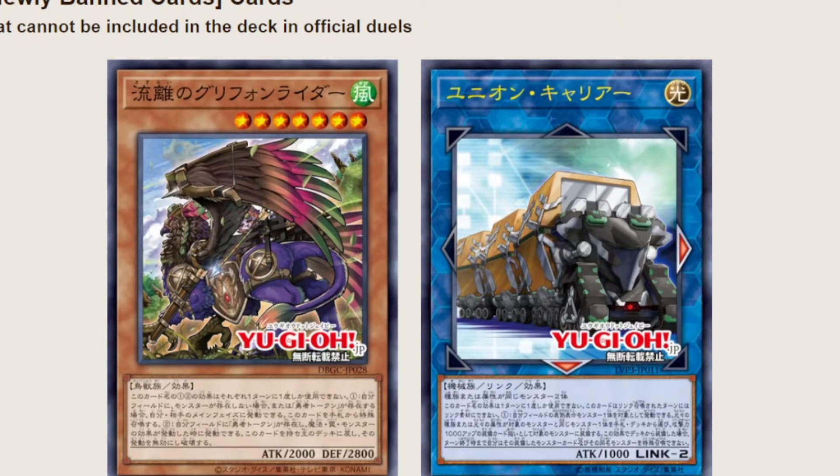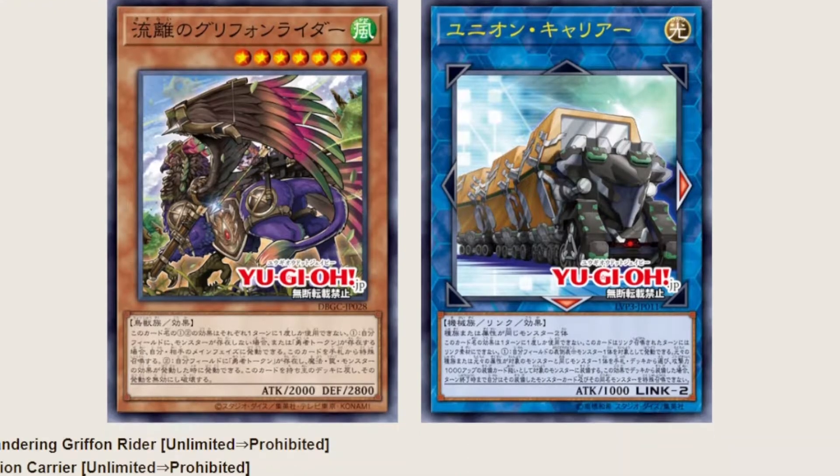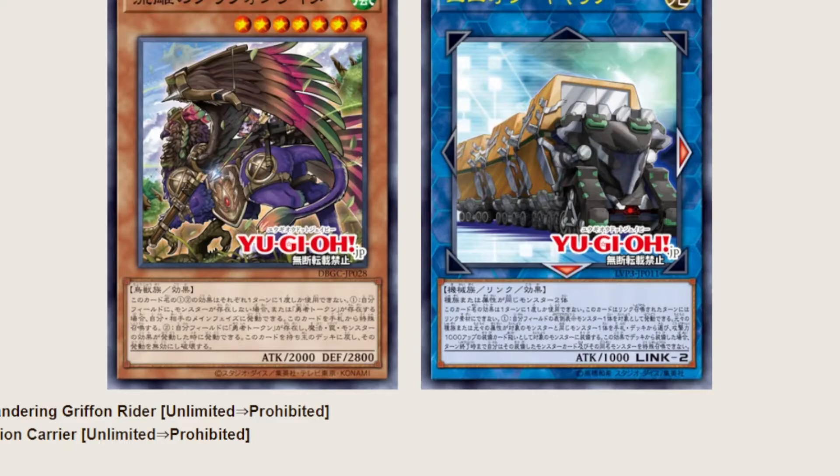Union Carrier is banned, and we're also going to talk about ABC Dragon Buster, because Union Carrier's initial effect supports union monsters so you don't have to do as much to bring them onto the field. You can easily get Union Carrier off of cards to put them on the board, then for ABC Dragon Buster you can simply send the required monsters to the graveyard to trigger the summoning. Banning Union Carrier also slows down some decks — it stops Avion from getting Thunderbird.